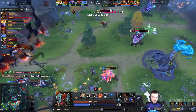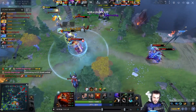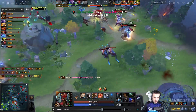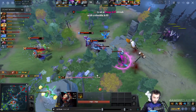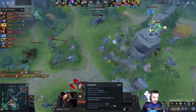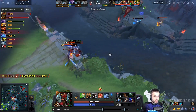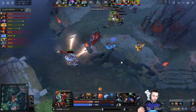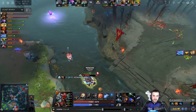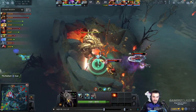Beastmaster is alive through a Chronosphere, sitting in the background continuously throwing axes with the three mana regen talent. They managed to completely turn around this teamfight. It's really hard to chase Beastmaster because his boars have a 40% slow on their auto attacks. If you're running away as Beastmaster, use your boars to attack whoever is chasing you — they'll slow down by 40% and most of the time you'll be able to escape.